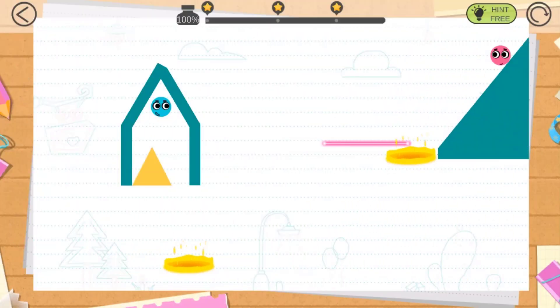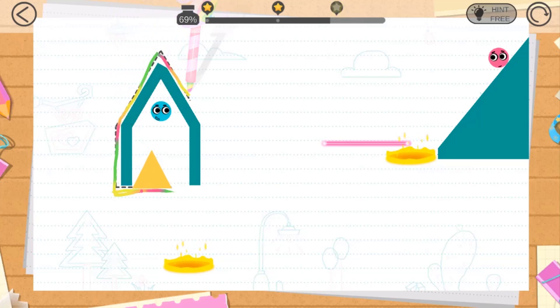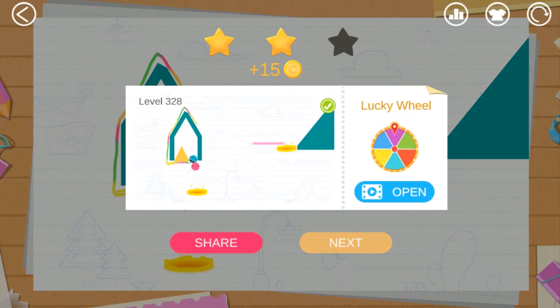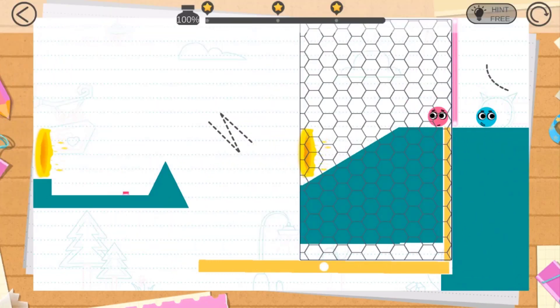Let's go to the next level. Let's see how we're gonna proceed with this one — this is so difficult. There we go! This level is coming up — let's see what we have to do. Do we need to draw a really nice line like this? Okay, are they gonna come together? Let me see — there we go!